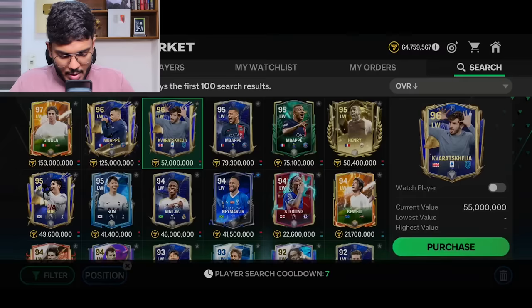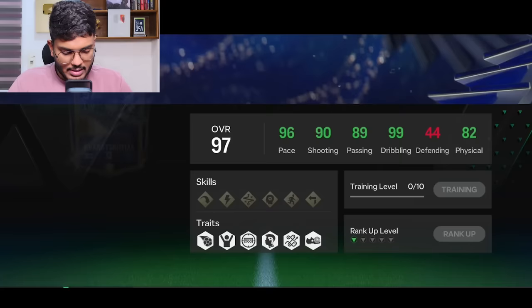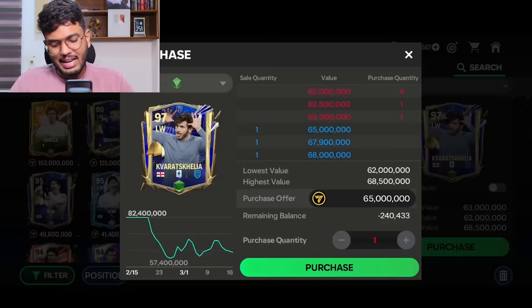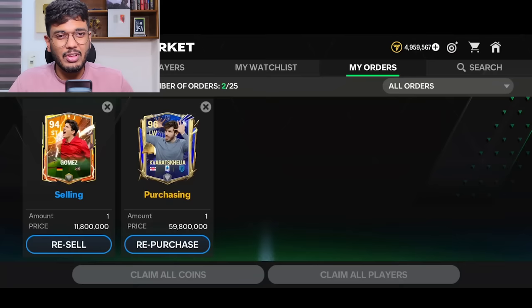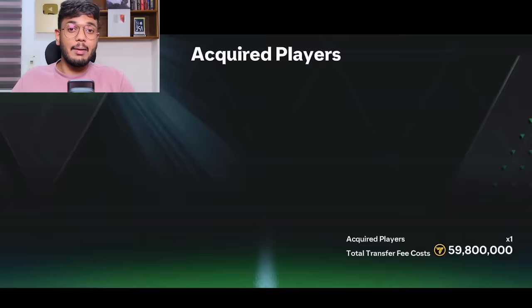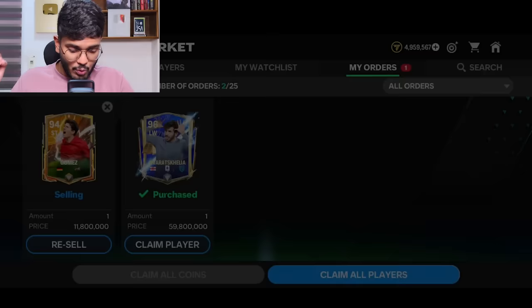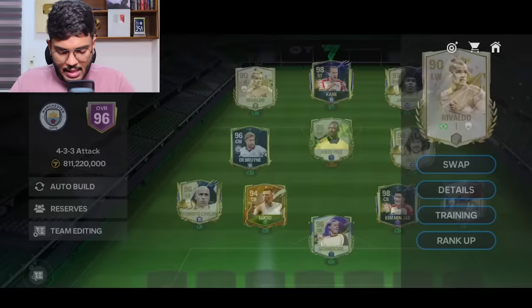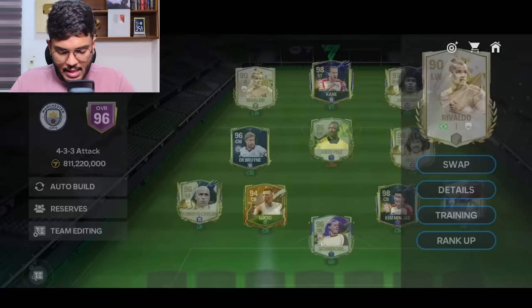Can I afford his green-ranked card? At 65 million coins — never mind, I can't afford it. I'm going to get the base card at 59 million coins. According to my calculations, with this Caradona in the team we should reach 98 OVR. The purchase of Caradona is done.